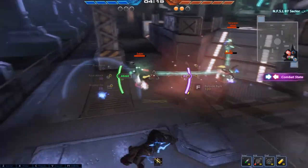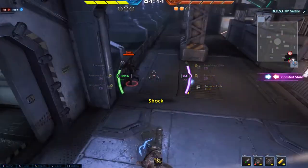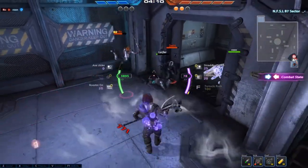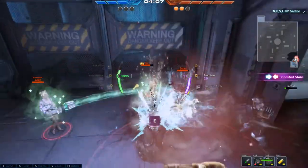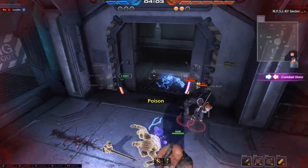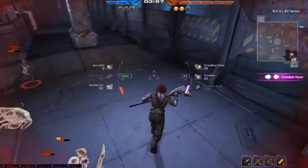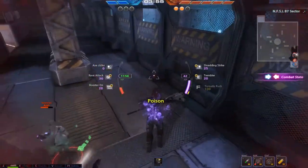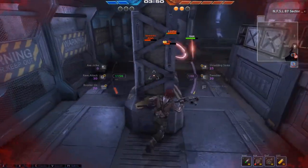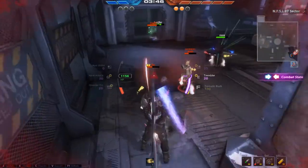While the abilities are fun to use and look awesome, there is a massive problem with knockdowns and the inability to block. In a single move you can be knocked down to the ground, and while on the ground you can still take damage until the game deems you invulnerable and you start to pick yourself back up. While you're picking yourself back up, the enemy can just wait and time their abilities to hit you just as you become vulnerable again, sending you back into the loop of getting knocked down and getting back up again until you're dead. Something that could be fixed with some sort of blocking or countering system.